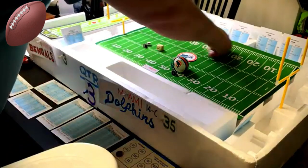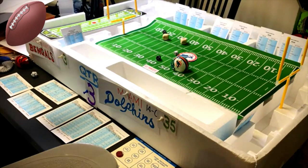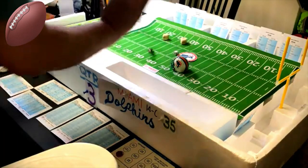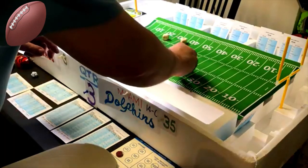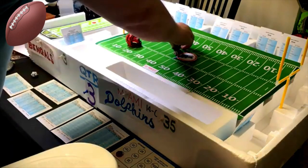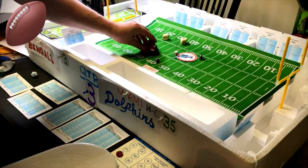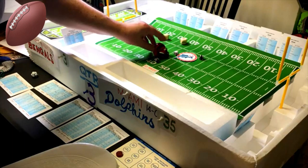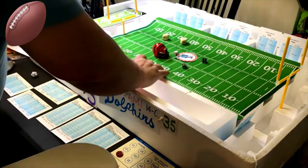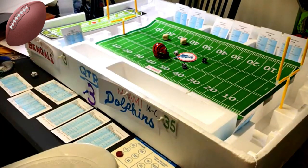Halfway through the third quarter. Long to flanker — defense not looking for it, roll a six — on long pass defense, intercepted 30 yards downfield. Cincinnati returns it — roll an eleven, 22 yards but fumbles. They recover — two to six or twelve, they do get it back. Cincinnati first and ten at their 38.